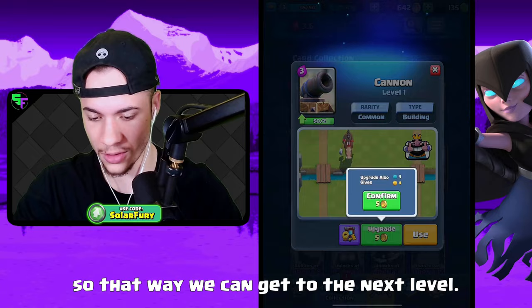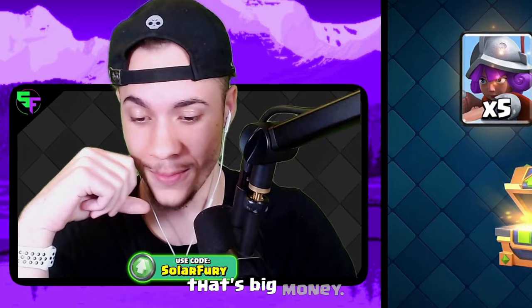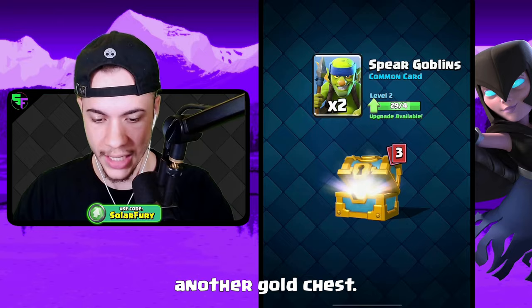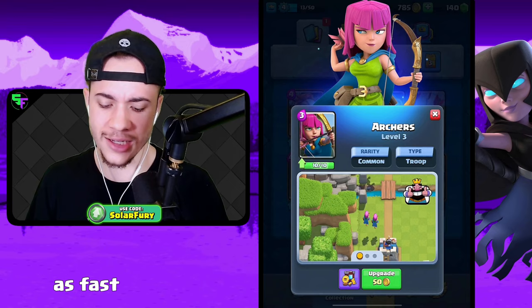We upgrade the cannons once and then the skeletons once to save gold, and that gets us to level four — another level up chest. Barbarians, arrows, spear goblins, musketeers. We can get her to level five — that is a massive upgrade. More rewards: another gold chest. What really sucks is I don't want to use gems to unlock chests in my chest slot, so they're just going to accumulate dust, meaning I can't get other troops as fast. Let's upgrade archers to level four and a giant to level five.